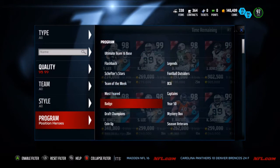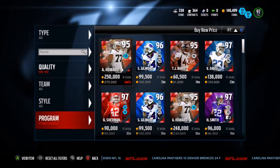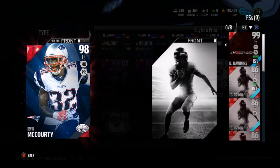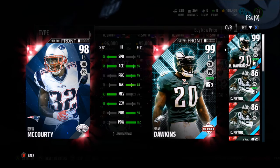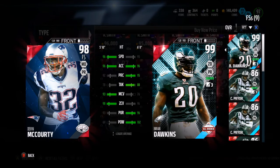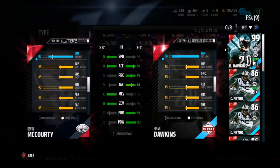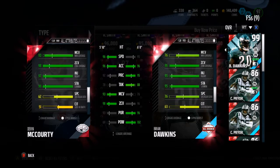Let's take a look at final edition. We have Harrison Smith and Devin McCourty for 380k — 98 overall free safety. 96 speed, 96 acceleration, 78 tackle, 93 man coverage, 98 zone, 93 pursuit, 60 hit power. His catching is 83, 78 tackle, block shed of 77. Wow — 99 stamina too. This card is amazing.